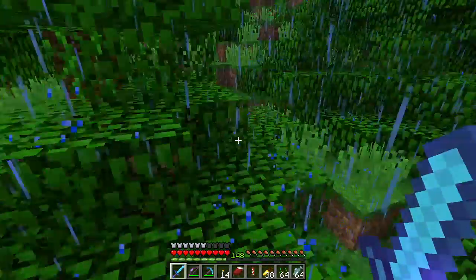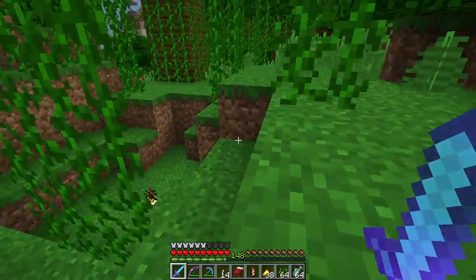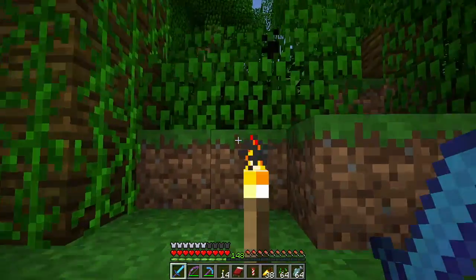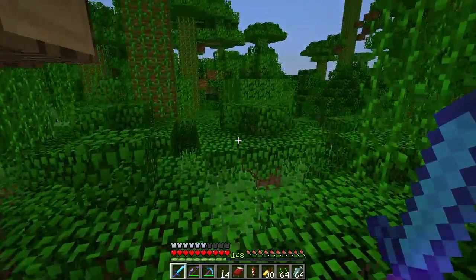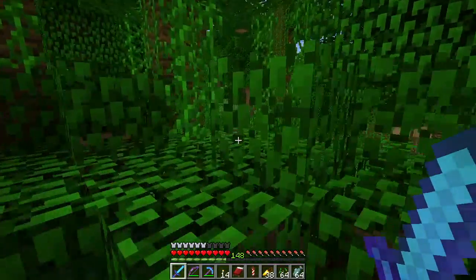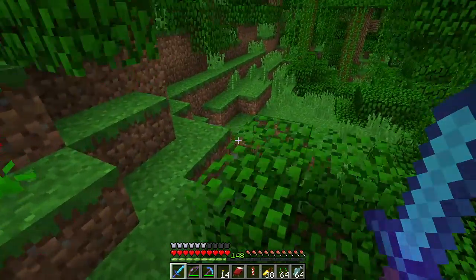This jungle was generated and explored pretty extensively before 1.12, and supposedly the parrots are supposed to spawn in pre-generated jungle. It's now clear — the sun has come out. We've found apparently not much luck with parrots in this jungle. I haven't found too many ocelots either — I've seen some but I haven't been able to tame them. I managed to drag one out to Giza by the pyramid, but that's the only cat I have on the server.